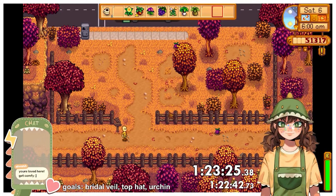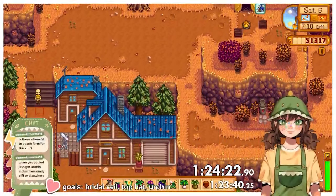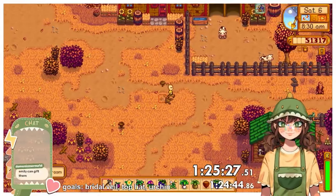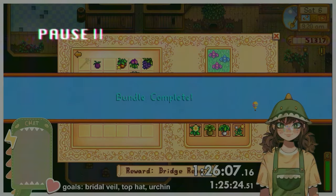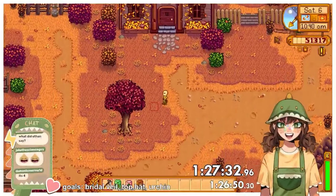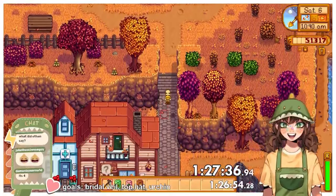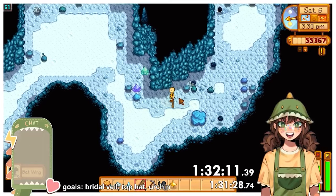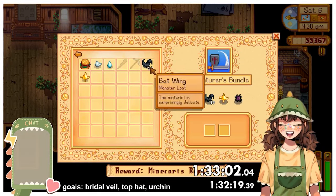On day 6 of fall I went to the bus stop and collected a wild plum and a hazelnut. I headed to the mountain in search of a common mushroom but had no luck, then grabbed a blackberry from outside the community centre and headed to Cindersap Forest where I finally found my common mushroom. I started donating my forageables to the craft room bundles. But then I remembered I'd been told I only needed three bundles to unlock the vault — that was wrong, I needed four. The easiest fix was to get 10 bat wings and a solar essence, so I grabbed my club and pickaxe, headed back into the mines, and around three minutes later had everything needed to complete the adventurer's bundle in the boiler room, unlocking the vault.